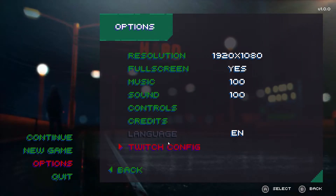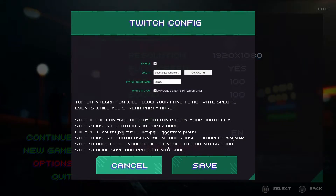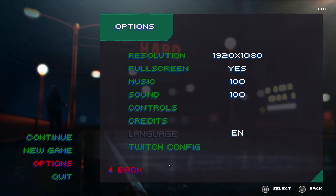In the options you will also find the menu Twitch config. In here you are able to link the game to the chat of your Twitch channel, allowing the audience to trigger specific events, like letting loose a bear into the party, or sending out gogo girls, bouncers, or even SWAT teams. It is an idea that I have not seen integrated with a PC game before, only with some very specific PS4 games.